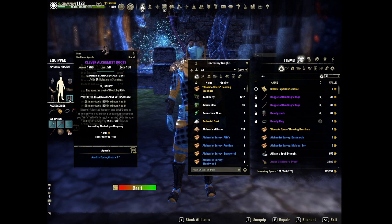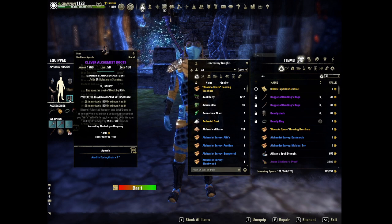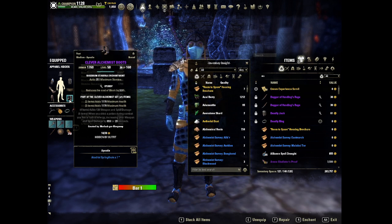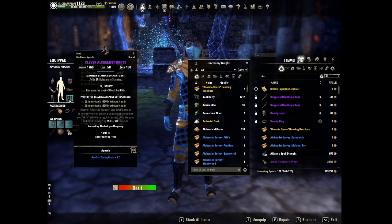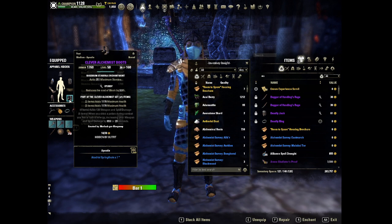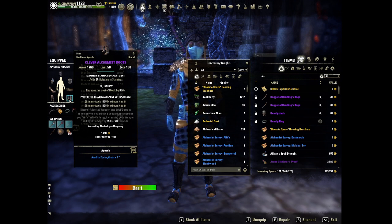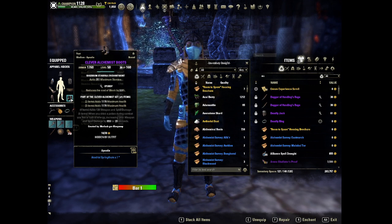There are other sets you could run. Essence Thief is a good alternative, and Rallying Cry is also a good alternative for weapon and spell damage. You could use Powerful Assault for weapon damage, and if you're looking for a tankier route, you could swap in Mark of the Pariah for increased tankiness. The biggest drawback of this build is it's a little squishy — the movement speed helps a lot, as well as Mist Form, but in certain situations it can be a little squishy.